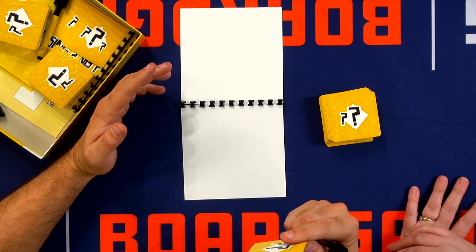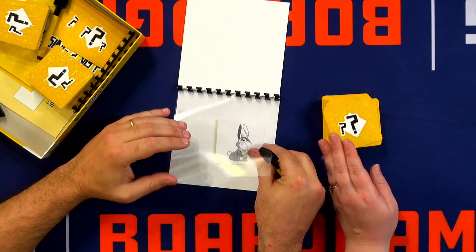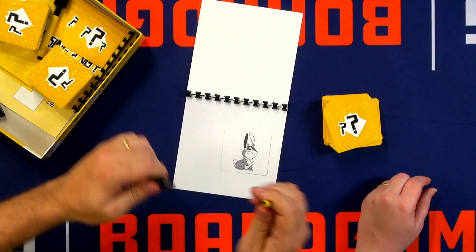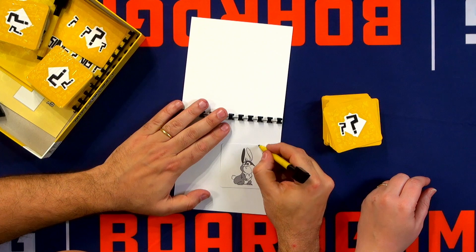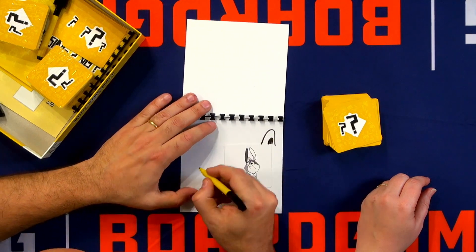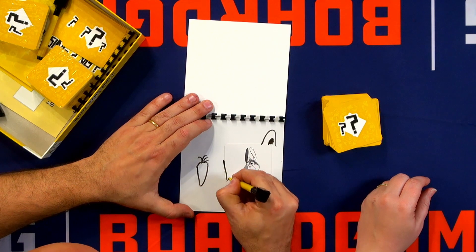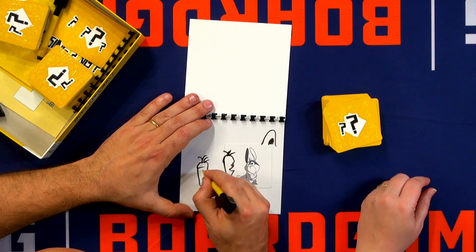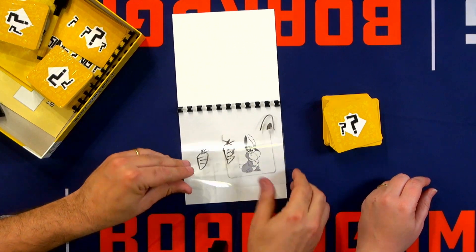Each player has a little pad like that. You take a card secretly — I'm not looking, we're going to do it for real. You take one card, put it under, and I'll tell you when you can look. So now I draw around my card, for example I draw, and I make a drawing.